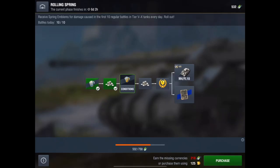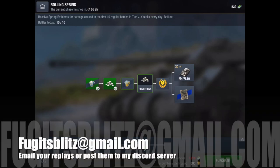Anyway, that is a brief overview of the Rolling Spring event. It's going to be out of reach for most of you unfortunately, but you can still buy the tank for gold if you really want it. I've been Fujit — comment and everything below, press subscribe if you haven't, it's a nice thing to do. And like getting the tank, it will cost you nothing.